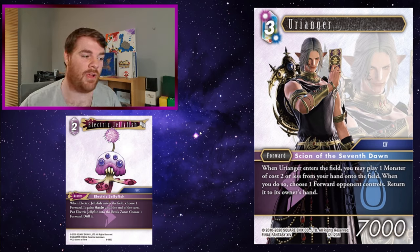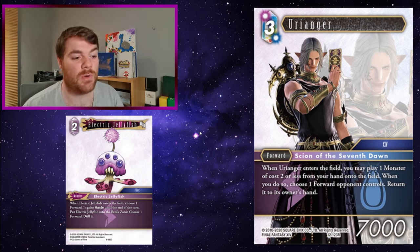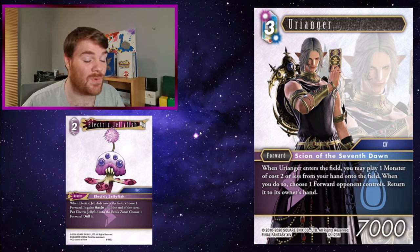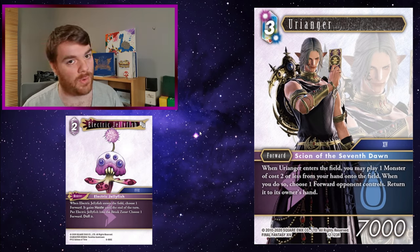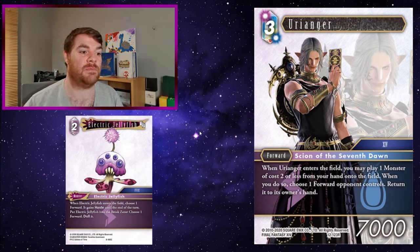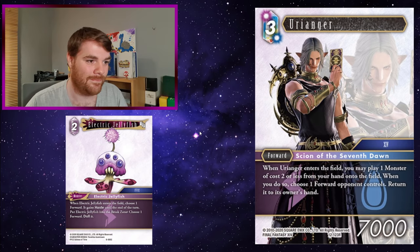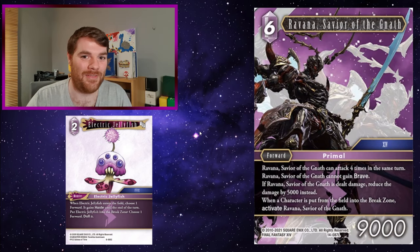Something like Uriana Jay - you play Uriana Jay onto the field, bring Electric Jellyfish, and you can bounce one of your opponent's forwards. Electric Jellyfish entering can also give Uriana Jay haste. If Uriana Jay then attacks and your opponent has a forward to block with, you can use Electric Jellyfish to dull that forward out of the way as well. Basically a great way to get rid of two of your opponent's forwards and blockers while dealing important damage out of nowhere.